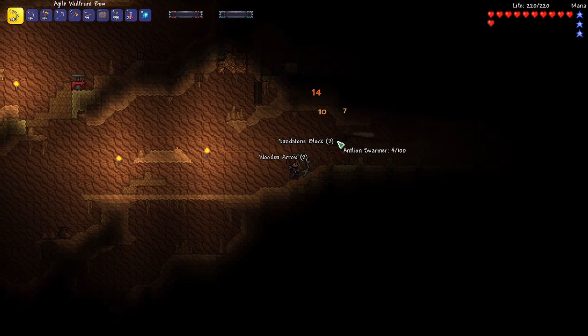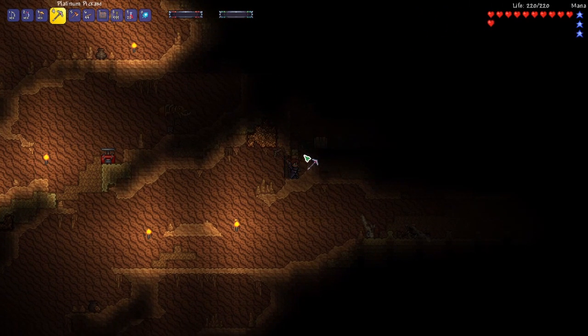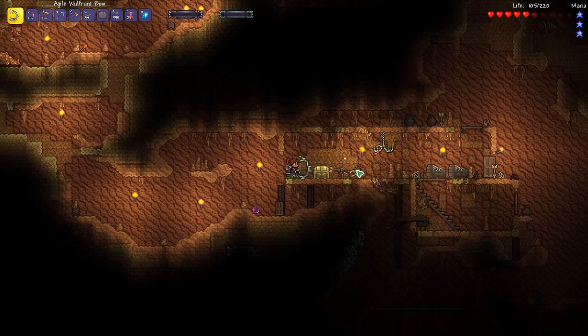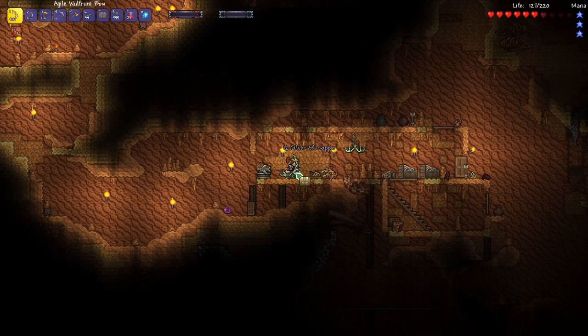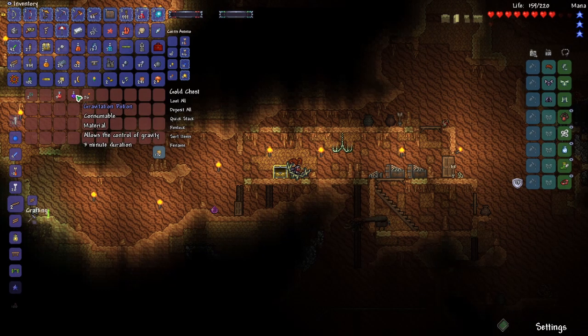Looks like we have another golden chest right above us as well. Yes, we got the Hermes boots — this is great. Now we got that guy down, we can check out what's in this golden chest. Yes — we have an armored cloud in a bottle! Perfect, that is so much better. Let's switch out the aglet, we don't need that. I think we also got a gravitation potion — oh, that's even better. Now we can go into the sky and explore some of the sky zones.